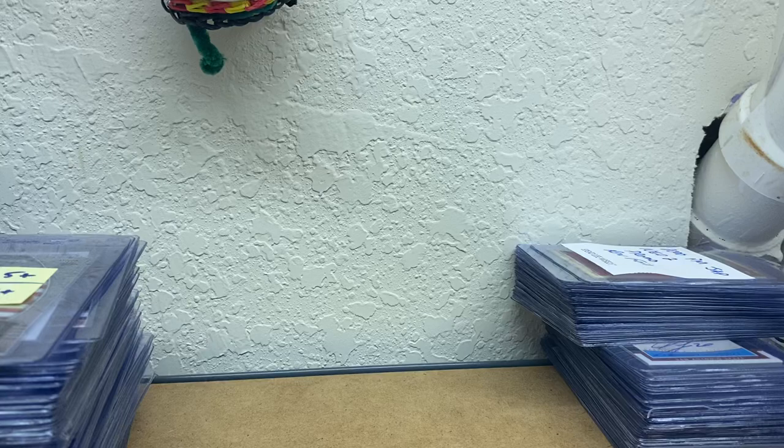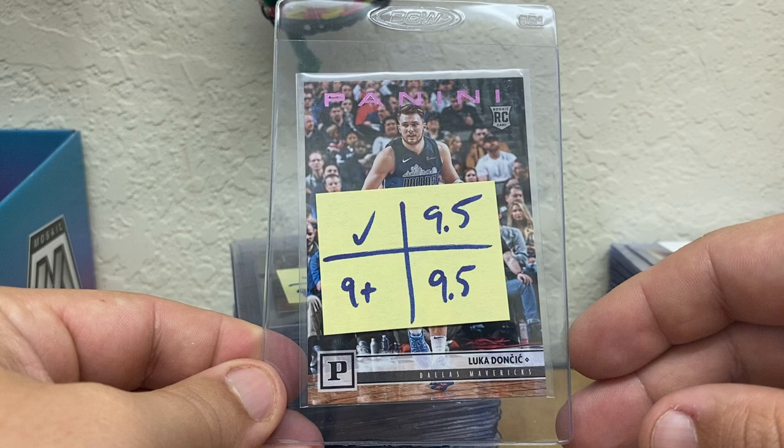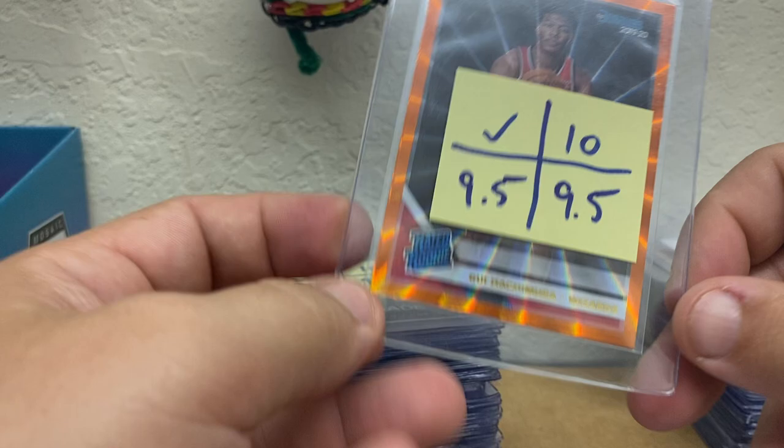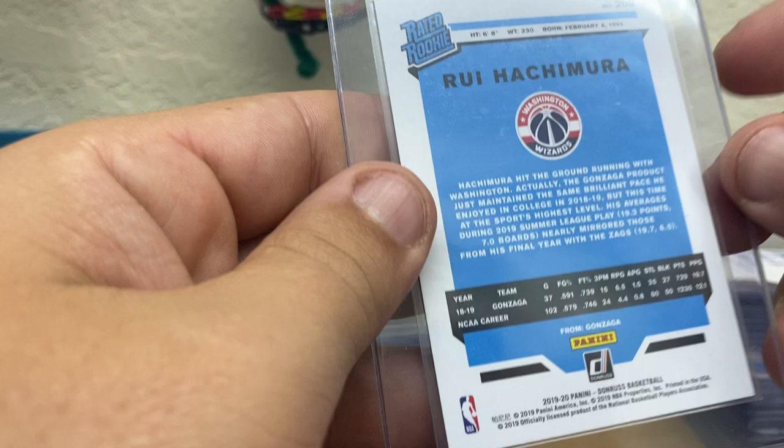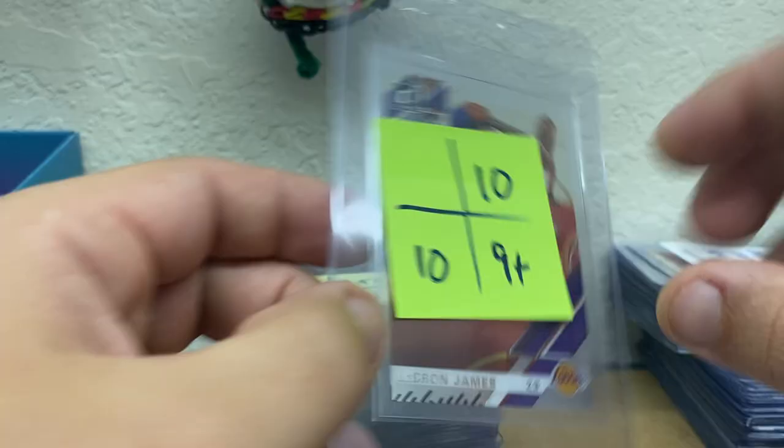And then this stack here is Ultra-Modern — these have all been screened already. Lonzo Ball Global Prospects Silver. Got a Luka Class of 2018 from Hoops. Got a Pink Chronicles Luka Rookie. Second year Prism Luka. Got a Rui — I guess Orange Laser is what that's called. A Silver Crusade out of Chronicles. LeBron, and clearly Donruss LeBron right there.